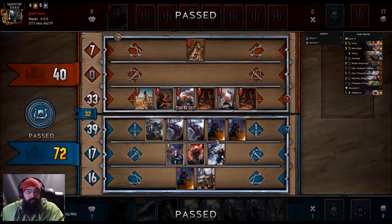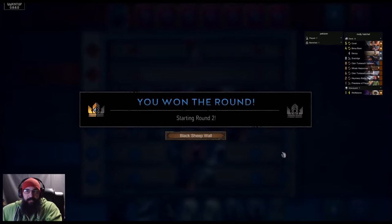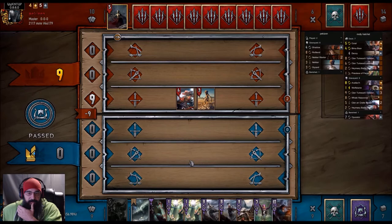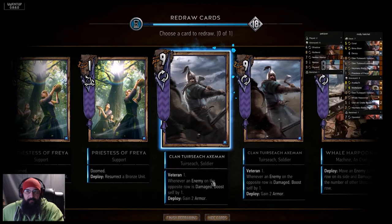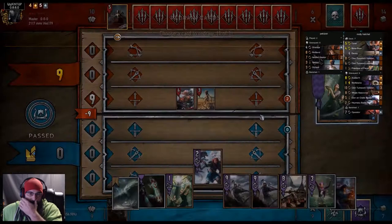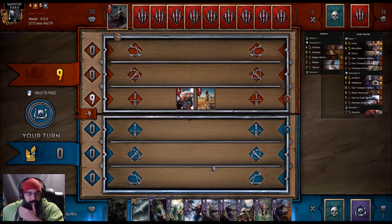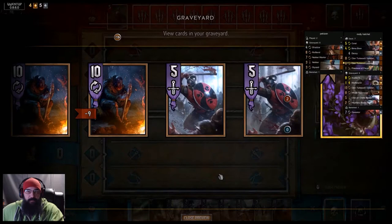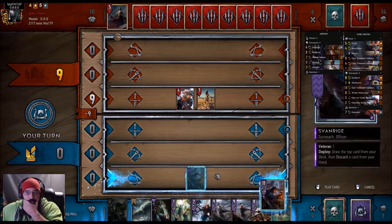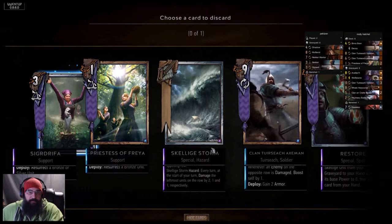We need... Harpooners good, Spawnridge is good. I think we want to try and fetch Berna or Skelega Storm. Let's drop one Freya. Alright, so we got Restore in hand so that's not a big deal. What do we want to rez? I think first we Spawnridge, Coral's good, and we'll drop the Freya.